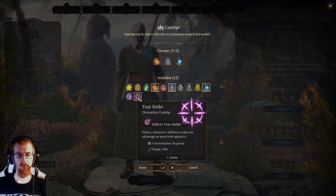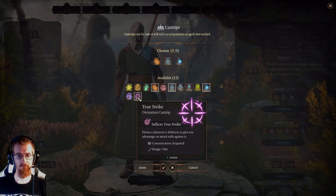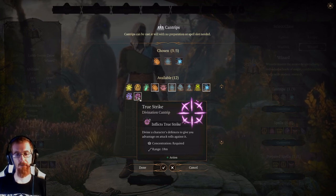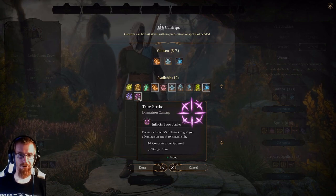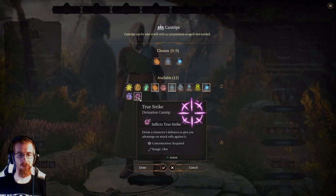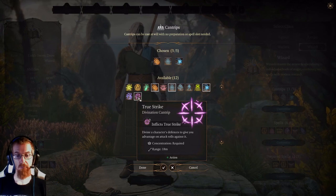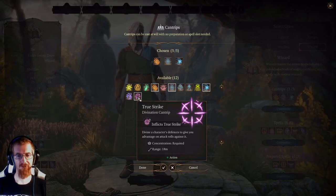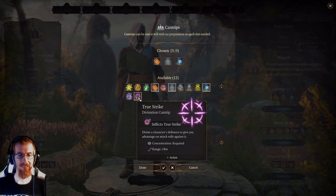Last one — True Strike. True Strike is utter and complete garbage. Don't ever memorize it; if you can delete the spell from your spellbook, do so. Just because I'm required to, I'll explain what it does: it divines a character's defenses to give you advantage on attack rolls against it. So if your fighter is having problems hitting the target, still don't cast True Strike on them — just give them a Light spell instead. Anyway, hope you enjoyed and see you next time.